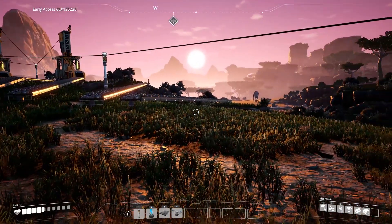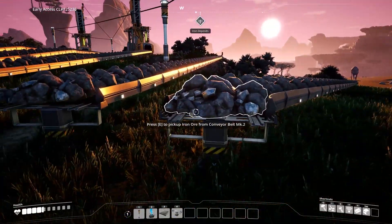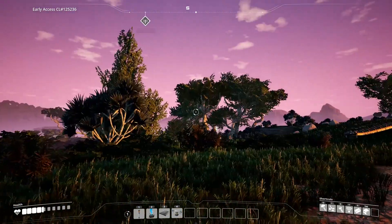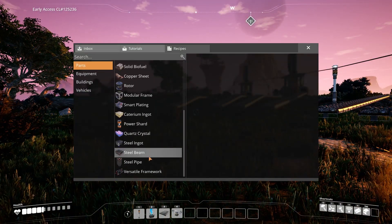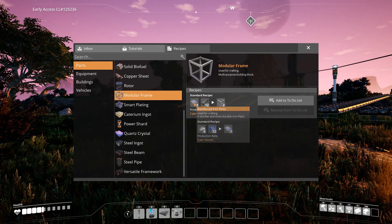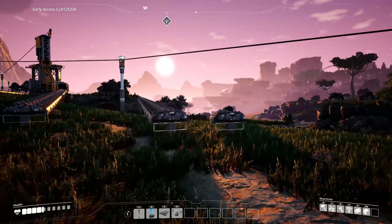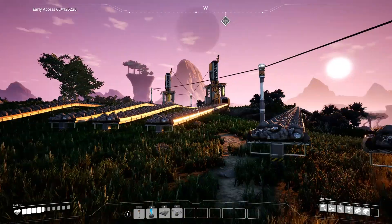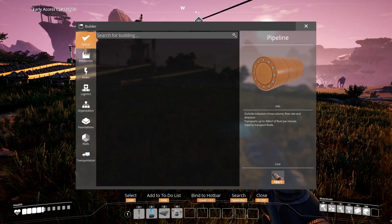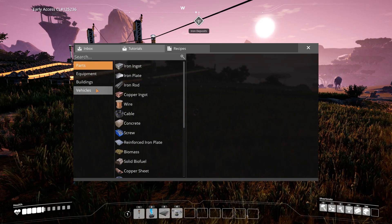I put down another portable miner — built another miner mark one — and I brought all six conveyor belts, all mark two, out to here. Then we're gonna start working on getting them up there and being able to start crafting things with steel. I did some looking into the parts we need for steel — for versatile framework we actually need modular framework, which requires reinforced iron plates, which requires iron plates, screws, and iron rods. So what I'm thinking is we'll actually take two of these and just have them working on making modular frameworks.